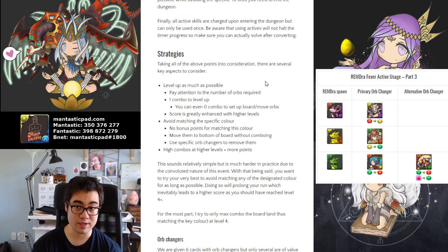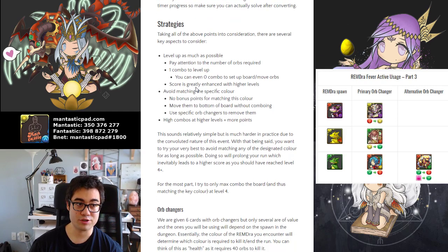Oftentimes at lower levels, I make 1 combos or even 0 combos to set up my board, just to ensure those colors don't match. And at higher levels, your score is definitely greatly increased, so you want to try and avoid matching that specific color. There are no bonus points for doing it — it just ends the run.